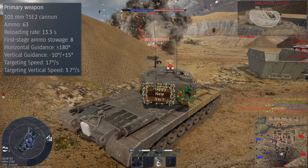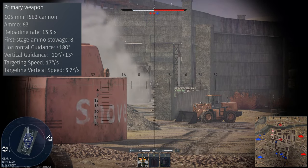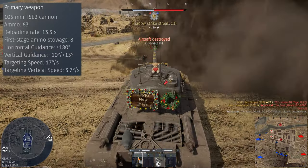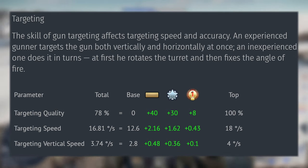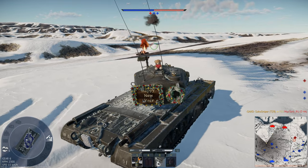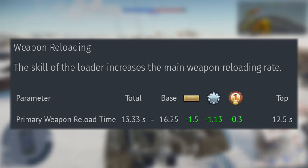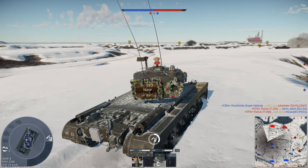Moving on to the real firepower: we are armed with the 105mm T5E2 cannon. We can take 63 rounds of ammunition into battle, but only 8 of them are classed as first-stage ammunition. Because our reload rate is so long, you aren't going to be outfiring your ready rack. We have 10 degrees of gun depression and 15 degrees of gun elevation. The turret can traverse at a maximum of 18 degrees per second with an ace crew, which is decent but not amazing. The vertical gun targeting speed of 4 degrees per second is a little crap — if an enemy is above or below you it can take quite a while to get the gun barrel on target. With a stock crew the reload is 16.25 seconds, but with an ace crew we can get that down to 12.5 seconds.